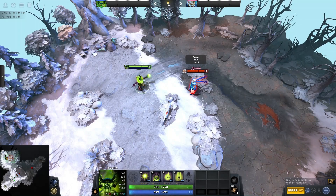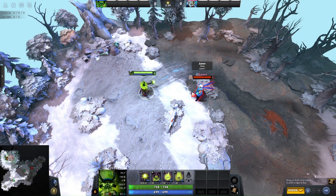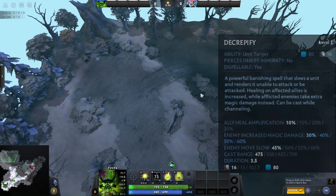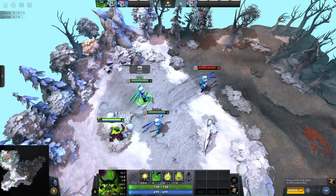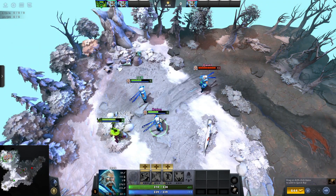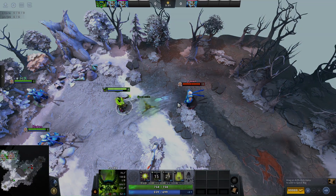Decrepify has many mechanics that most people still don't know. Decrepify can be cast while channeling, meaning even if you are using Life Drain, you can still use Decrepify on any hero within spell range and it will not cancel the Life Drain. You can also use a teleport and cast Decrepify on your hero or an enemy hero during the TP effect. Decrepify increases heal amplification on an ally, so casting it on a teammate allows Life Drain to heal them faster with less HP loss. Importantly, Decrepify only increases magic damage when used on enemy heroes — using it on allies does not cause them to take extra magic damage, so don't hesitate to Decrepify your allies against magic damage heroes. You can also use Decrepify on the Netherworld ward so the enemy team cannot hit it.